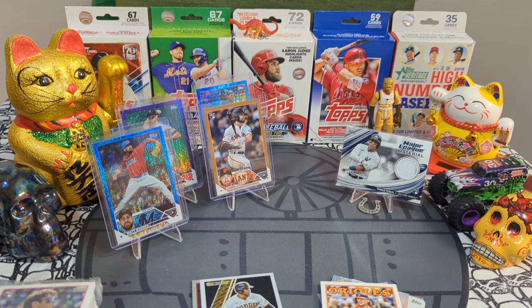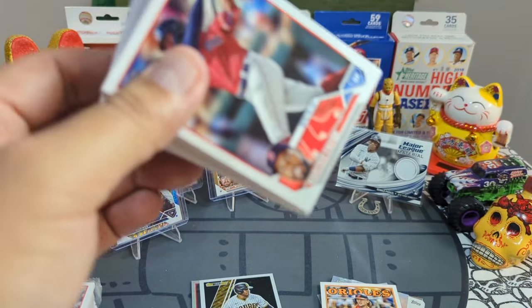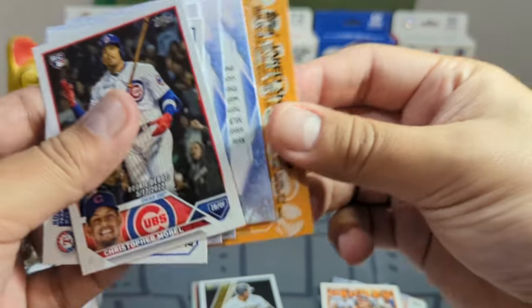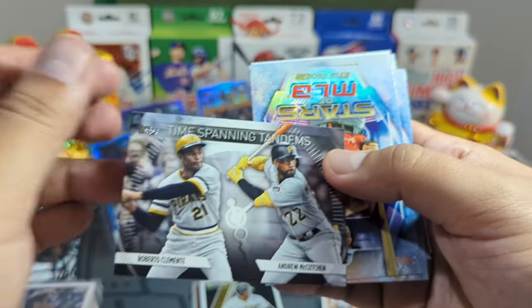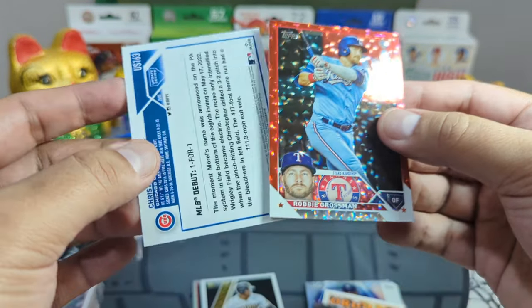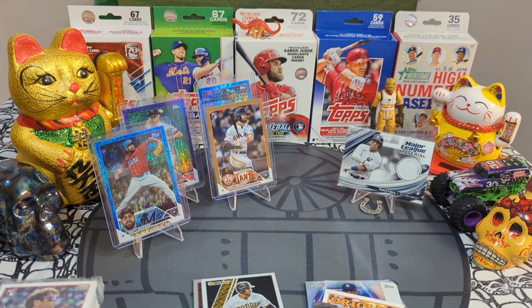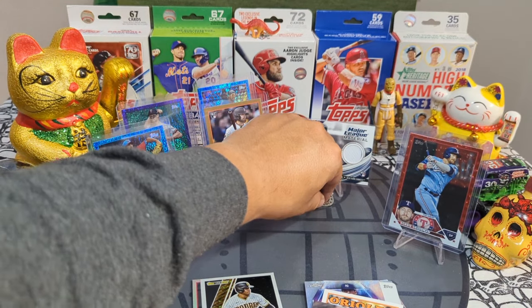Four hanger packs left, come on baby! We got a Christopher Morrell, very nice. Jared Schuster Braves. We got a Roberto Clemente and Andrew McCutchen Time Spanning Tandems. We got a Robbie Grossman in the red — nice parallel, number to 199. Would have been awesome in any other player, but very cool, very cool — putting him on the stage.